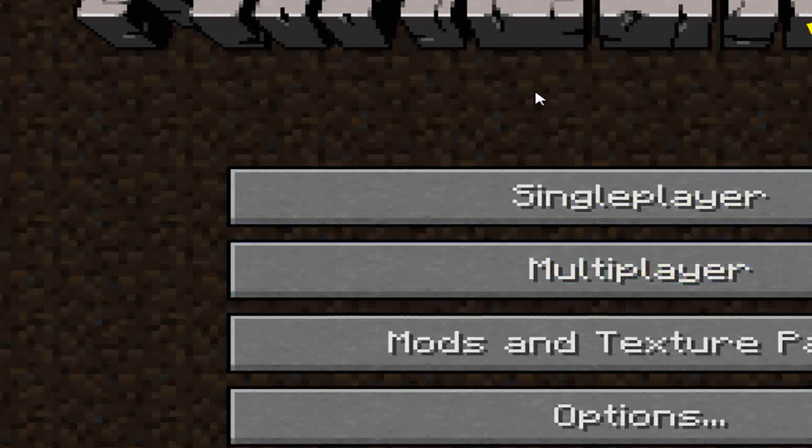So this is what the screen will say: single player, multiplayer, mods and text effects, and options.